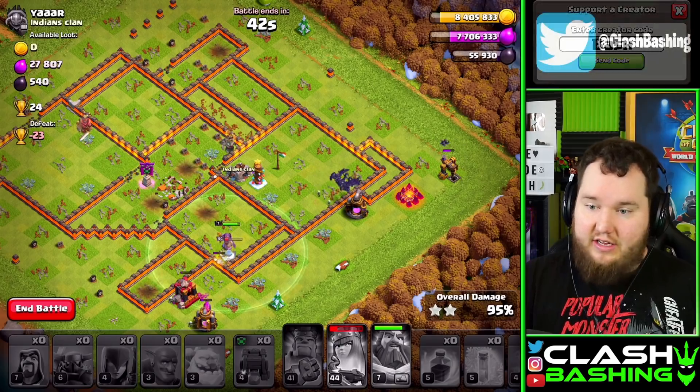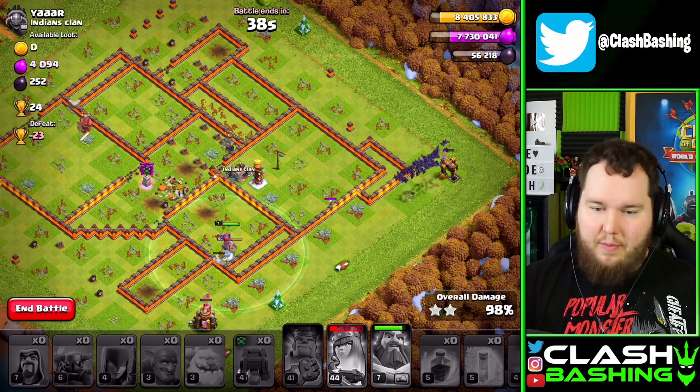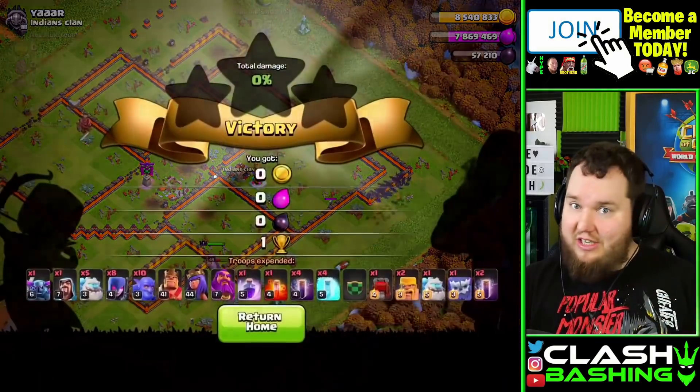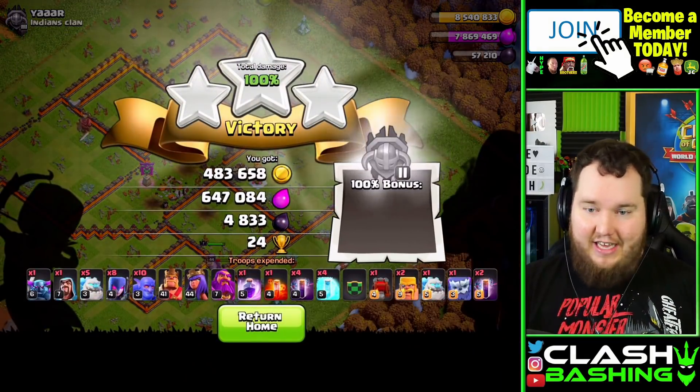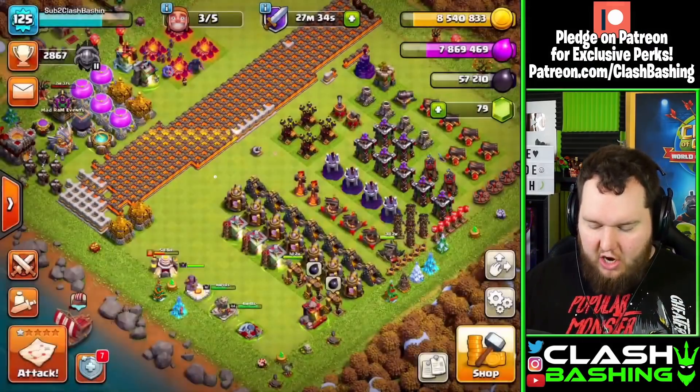We are crushing these bases with the 5ICG. The Skeletons helping out, the bats helping out — this attack is OP. It is my favorite Town Hall 11 attack. Anytime you see those singles, look at how you can get to the Eagle and get as much splash out as possible and wreck the base.